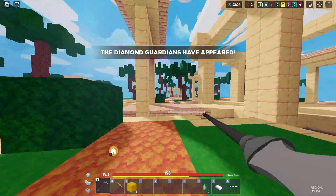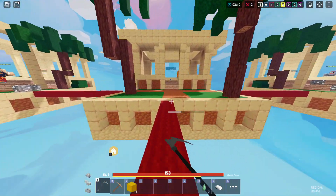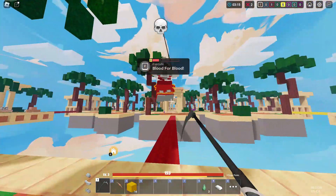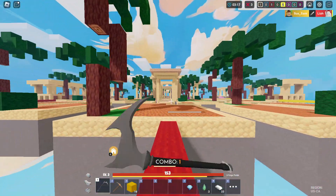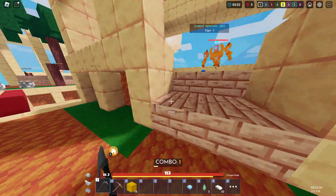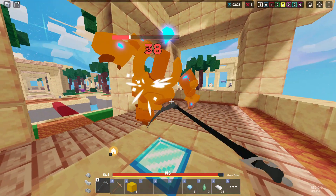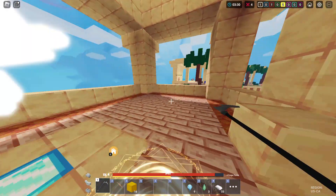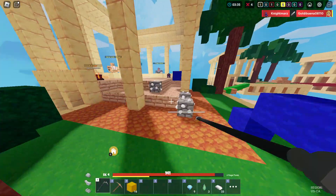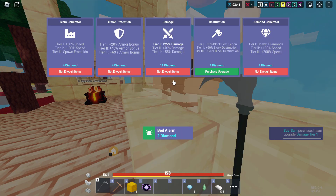He didn't even collect the resources, so we'll try to get him somehow. They're fighting right there — it might be a great opportunity. We got that guy. The red team player is not on our tail, so I'll just go do this, get the guardian card, go to the opposite base, and try to upgrade some stuff.